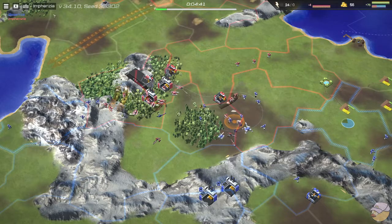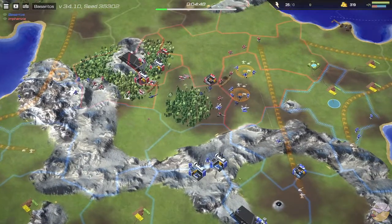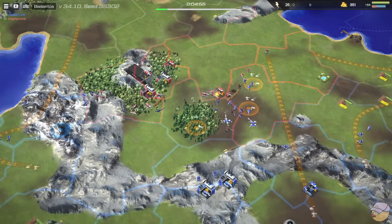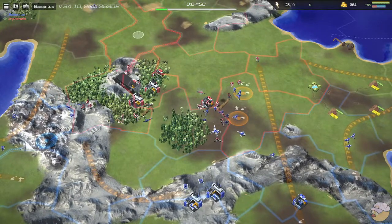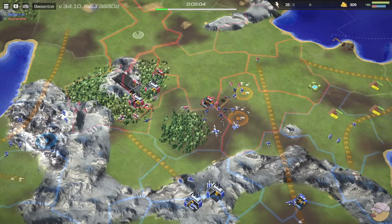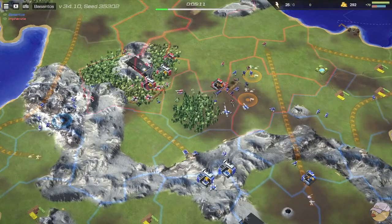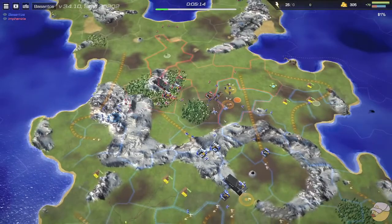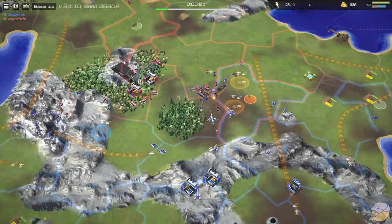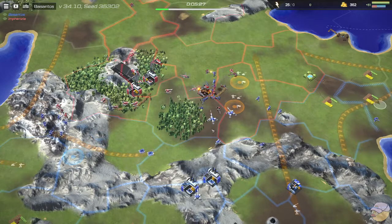First helicopter up for Infanzia. The two SAMs are sort of out of position, but they're starting to move up. This barracks feels like it will fall, especially if Besantos targets it — either way there's a lot of pressure on the right side. Infanzia has their gas up in the north; no refinery yet for Besantos. Besantos is doing some back-capping; this back barracks will be a huge help because every moment of capping in the back is more income for Besantos.